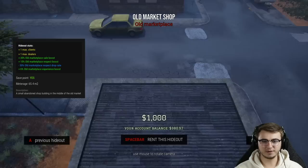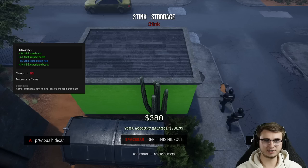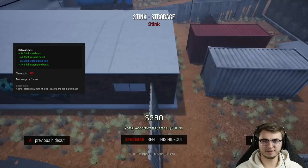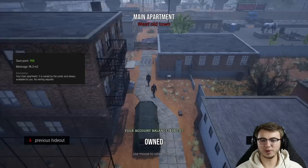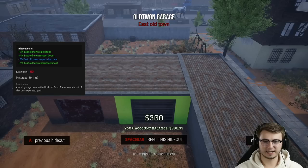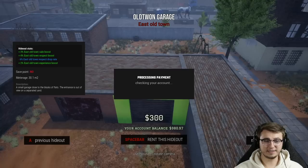The last option was a thousand dollars. There's also one in the Stink, but I don't think we can get that one yet because we don't have any respect there — that's $380. There's also a $950 West Old Town small docks warehouse and then back to our main apartment. We have quite a few options here — I think the obvious choice is the cheapest option at $300, so we're going to go ahead and rent this one.